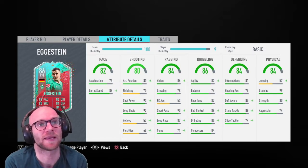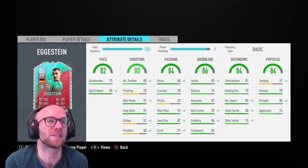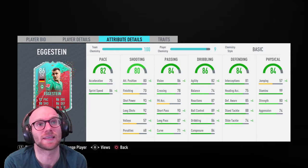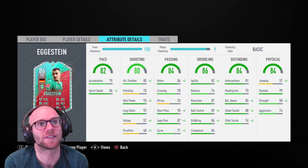His defending is 84, heading 75, slide tackle 74 — that's a little low. Defensive awareness 85 and stand tackle 88. I'm not sure you should use him as a CDM — probably not, you have better options for that position. But as a box-to-box midfielder running up and down the pitch, he might stop a few players.